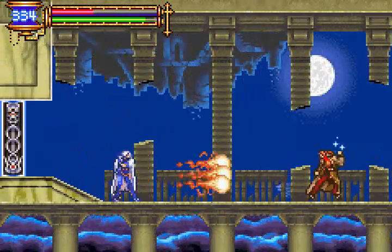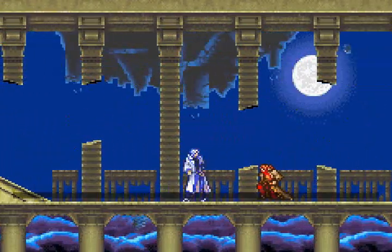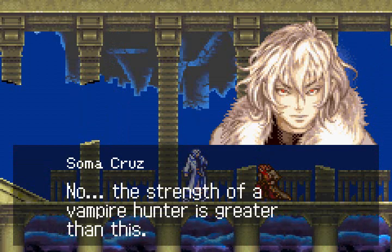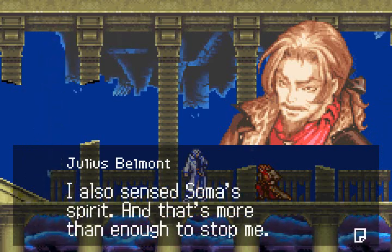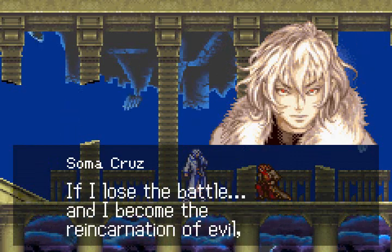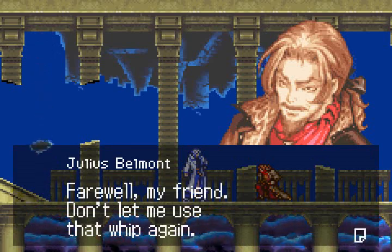I start playing smart again. Stop! I've had enough! Why won't you finish me off? You took it easy on me — I could tell. The strength of a Belmont — no, the strength of a vampire hunter is greater than this. When I fought you, I felt the evil spirit within you, but there's more — I also sensed Soma's spirit, and that's more than enough to stop me. I've got a favor to ask of you. From here I will set off to fight against my own fate. If I lose the battle and I become the reincarnation of evil, I want you to kill me. I will — I promise. Thanks. Now I can go into this battle without reservations. Farewell, my friend. Don't let me use that whip again.